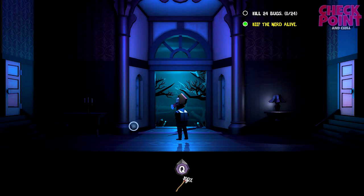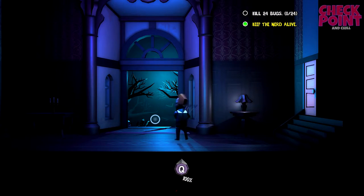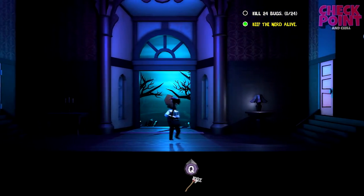As you can see this has got a really nice art style. Here we go - all right, how do we do this? What does Q do? Is that my attack button? It looks like I can't use the mouse, so I don't know why it's giving me a cursor.